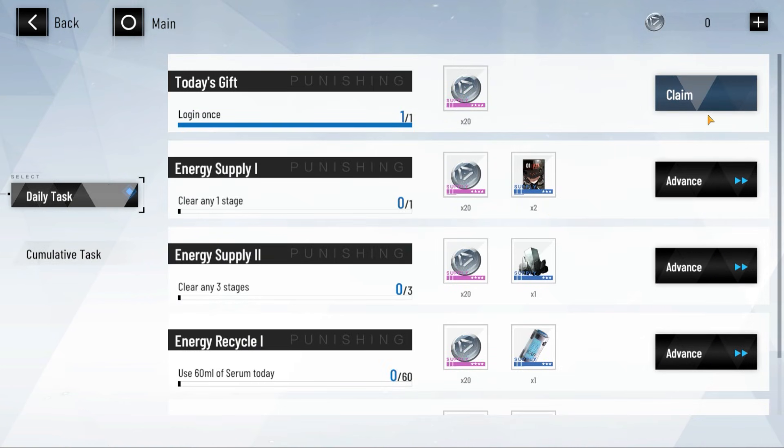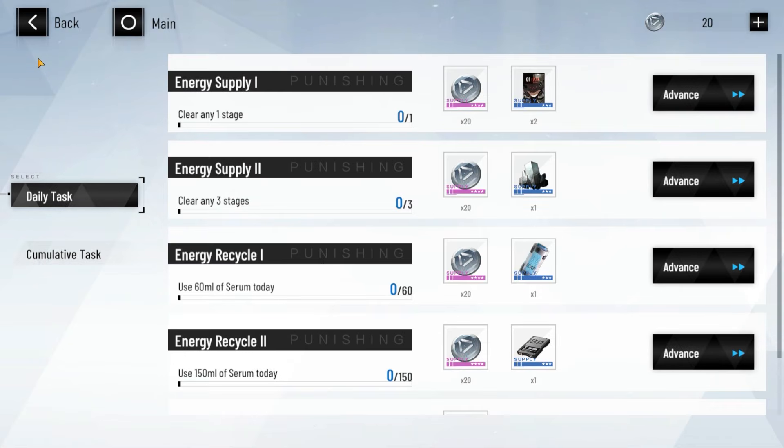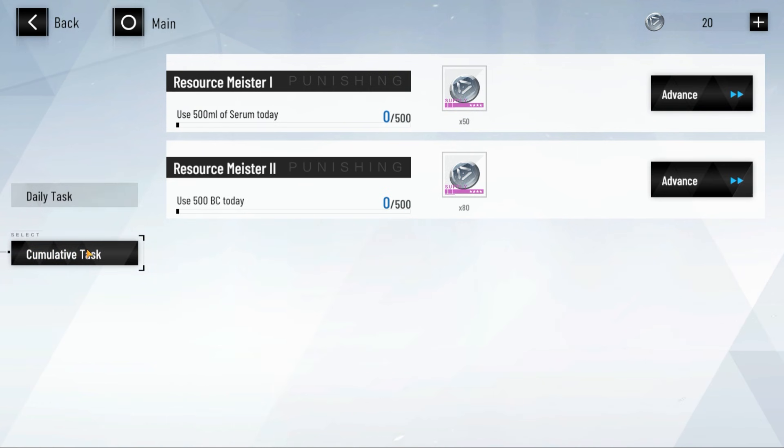We have tasks — log in once and I get some currency. Let's claim that real quick. Boom. I now have 20 of that currency. If I go over here to cumulative tasks, I can use that much serum for the day. I get another 50 if I use 500 BC today, I get 80.